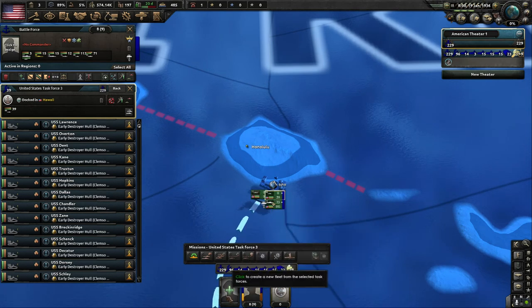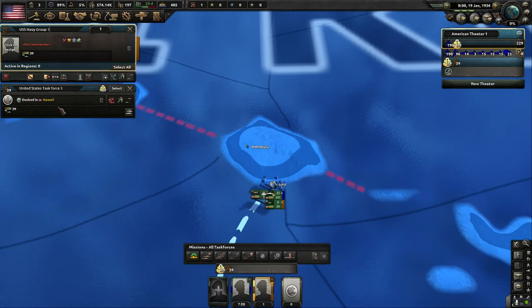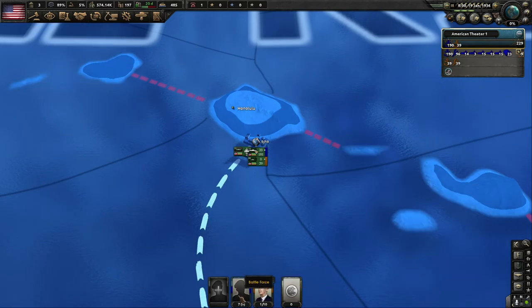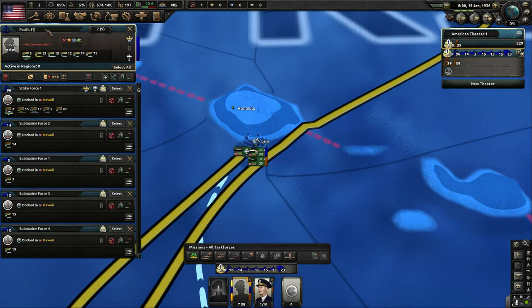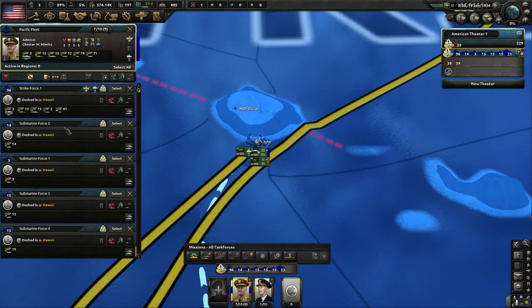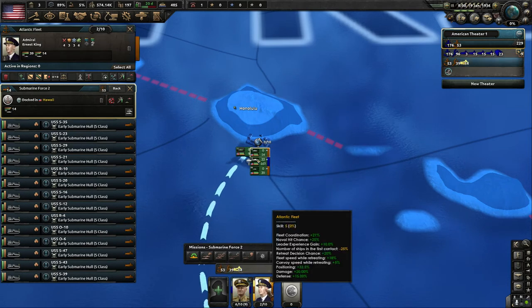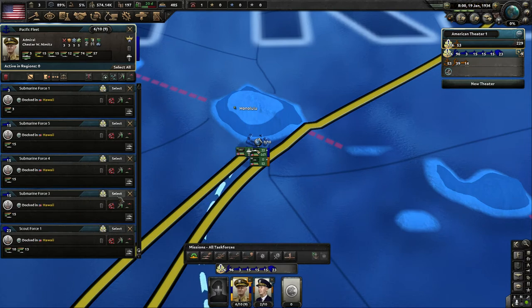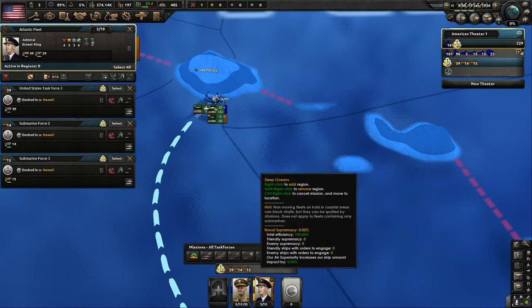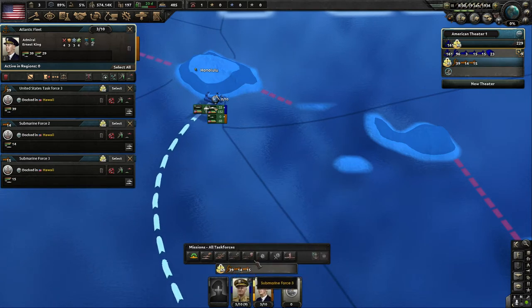To make a new fleet you click 'new fleet' and name it — this will be our Atlantic Fleet, currently made up of 39 destroyers under Ernest King. Our battle force over here we'll call the Pacific Fleet. Nimitz now has Strike Force One, Submarine Forces One and Two, and Scout Force One. We'll give some of the sub forces to Ernest King's Atlantic Fleet — just right-click to reassign. So now Ernest has the Atlantic Fleet beginnings with a strike force and two sub forces.